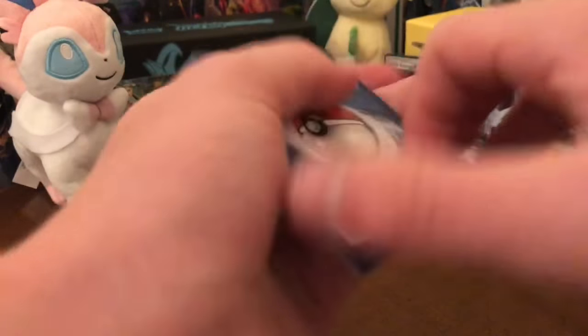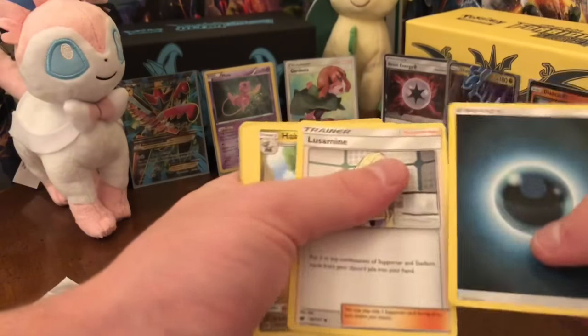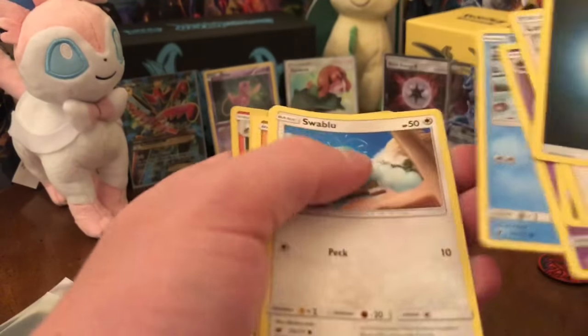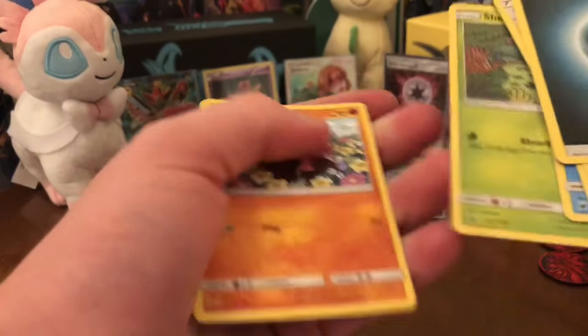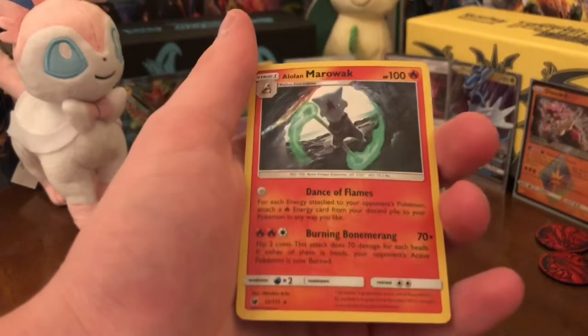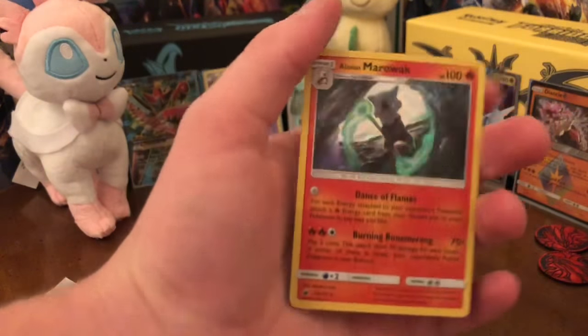There's the code. One, two, three, four. Dark energy, Lycanroc, Hakamo-o, Haunter, Swinub, Swablu, Shellmet, Stufful, Castform, reverse Cubone, and a holo Marowak. That actually looks dope - not upset about that.